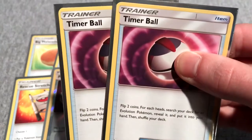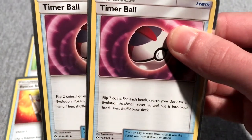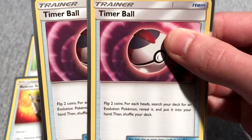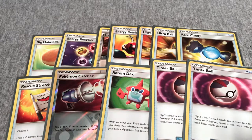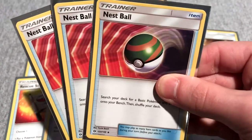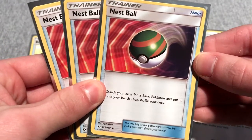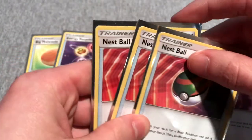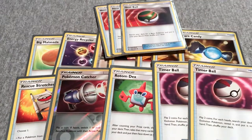Two Timer Balls — flip two coins; for each heads, search your deck for an Evolution Pokemon and put it into your hand. A great way to set up. And lastly, three Nest Balls — search your deck for a Basic Pokemon and put it directly onto your bench, then shuffle your deck. Great for setting up when you have an Evolution Pokemon in hand already.